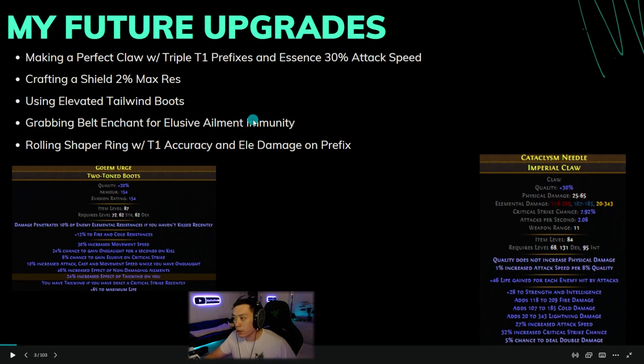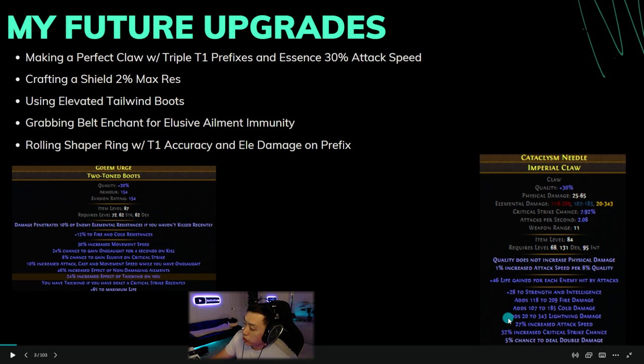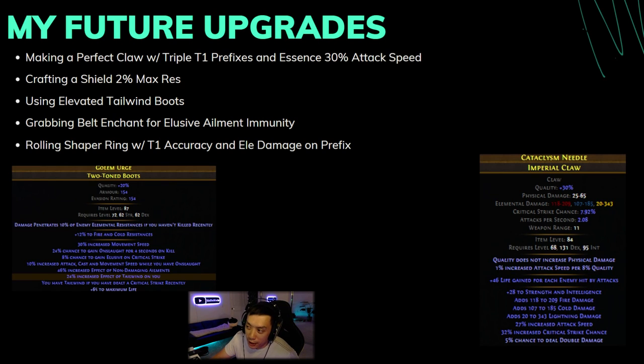I want to get a belt enchant eventually for elusive ailment immunity. Another good belt enchant is enemies withered by you have minus 6% all res, which helps a lot. For future boots, a good sample would be tailwind, ailment effect, onslaught, increased attack and cast speed. A perfect future claw would have triple T1 prefixes — not just essence rolls but actual T1 rolls which are higher — plus 27% attack speed, crit chance, and chance to deal double damage. Ideally you'd also want crit multi, but these are pretty long-term goals.